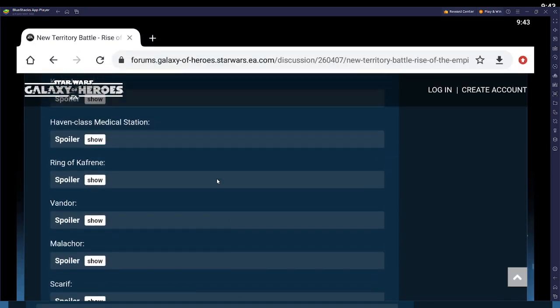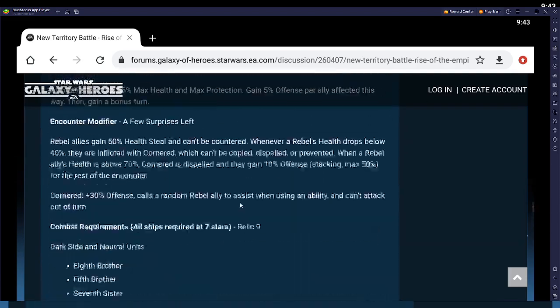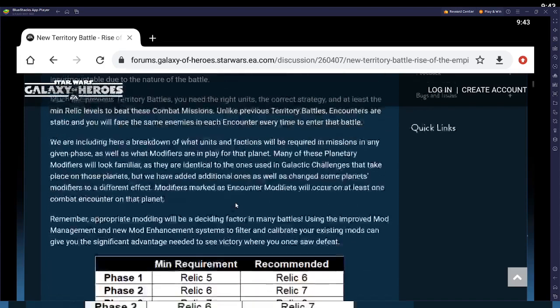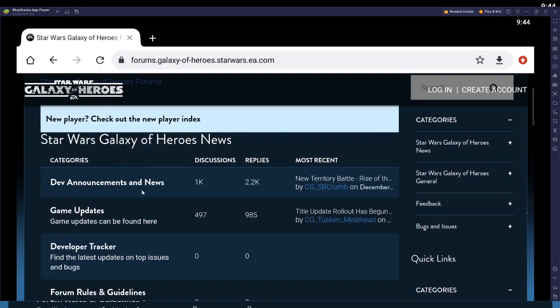They also talk about flattening the rewards. All you need to know is they're going to give you more rewards for getting fewer stars, so you can progress to the end faster.